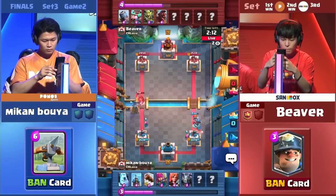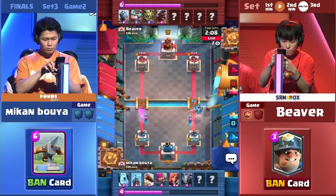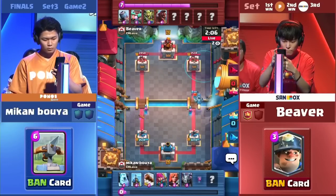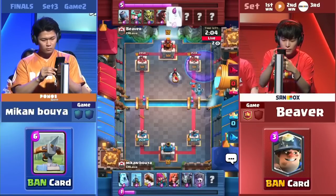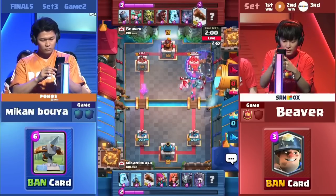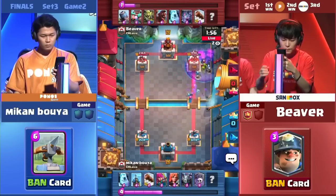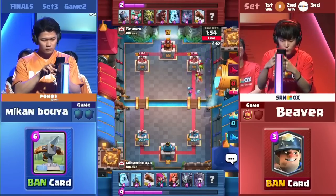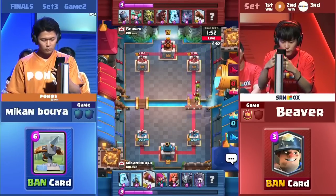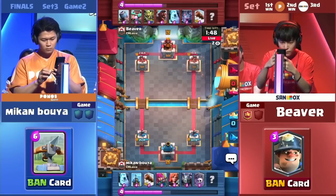The goblins right there with the Valkyrie. Hog Rider taking care of things. Graveyard instead — see things laid out here, moving forward. See the Goblin Gang just trying to take care of the damage. See it go down to 1998, and along with that Log, dropped down to 1914.